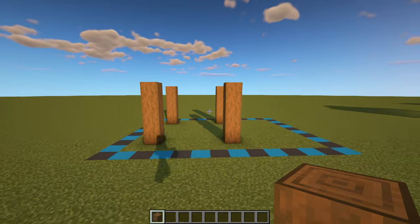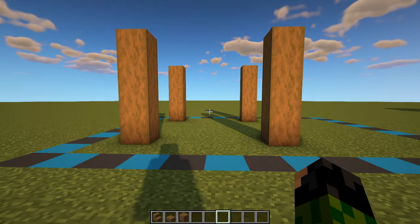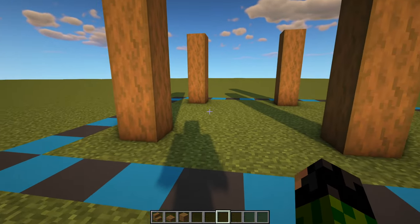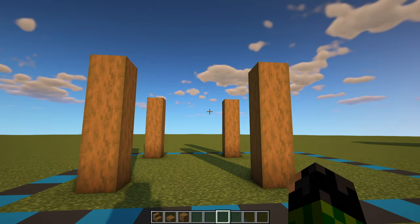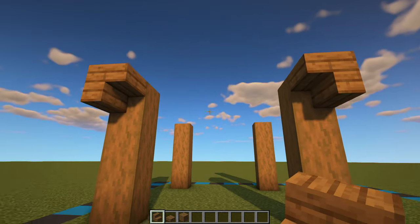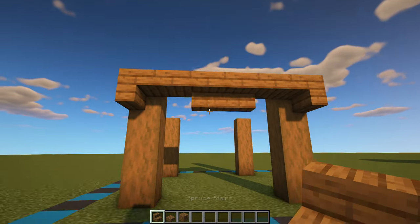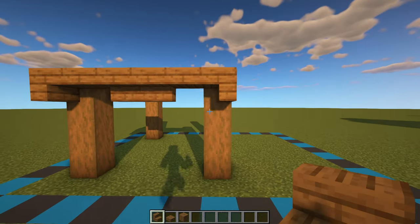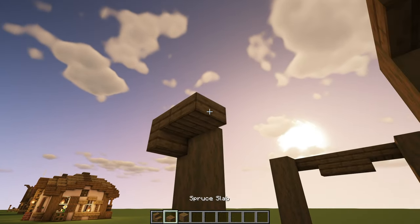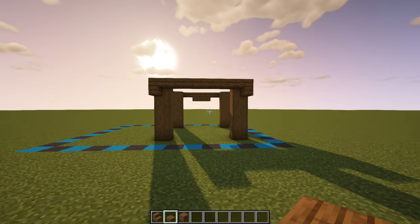So we should have something like this at the moment. Now we can start to outline the shape of the roof, facing the front of the house. The doorway is going to be somewhere around here. Grab your spruce stairs and have an upside down one on both of those top pillar blocks, with a spruce slab and two stairs in the center at the front. Around the back we'll do a very similar thing with two upside down stairs but this time four slabs and without the upside down stairs in the center.